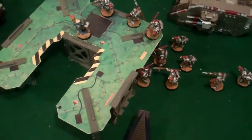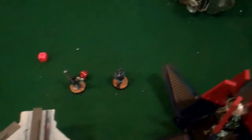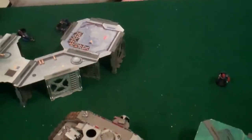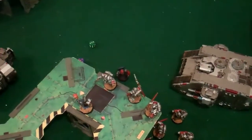Bottom of turn six: the Grey Knights consolidated up here, took that objective, and also hold this one. They shot over there and killed those two guys. The Stormtroopers ran over and took the objective. The Crusader shot those guys off the top and with the Machine Spirit killed the lone Devastator, leaving just one lone Sergeant. Paul rolled for turn seven — rolled a five, so still going.